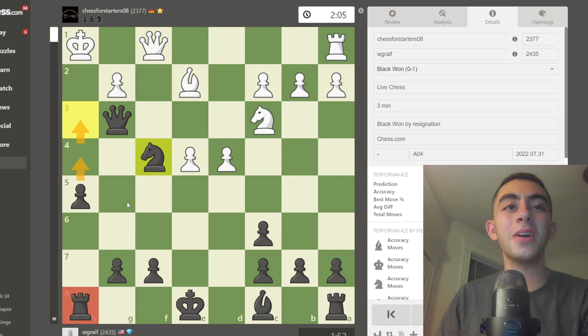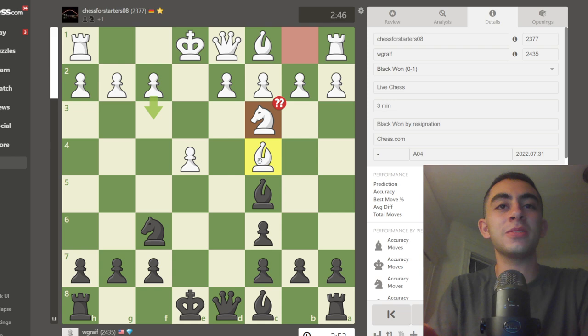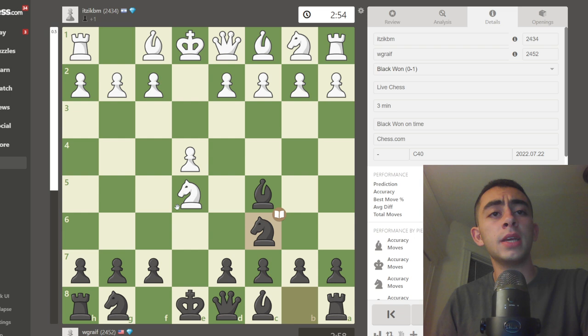Two straight opponents who are very high rated — I kind of got them with the same trick. It more belongs to the Stafford Gambit than to the Buskhast Gambit, but it was a fun way to kick off this video. White has another option other than d takes c6 and allowing us the Stafford capture: going back knight f3.